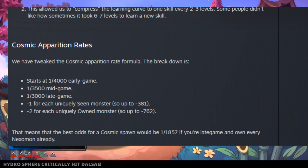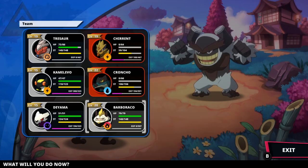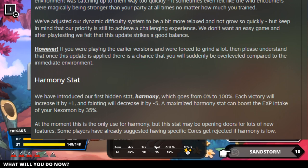With the cosmic system, you start with a 1 in 4,000 chance, then mid-game you get a 1 in 3,500 chance, and end-game you'll have a 1 in 3,000 chance. These chances can be heightened further based on how many Nexomon you've either seen or own — it increases the chances by 1 for every seen Nexomon and 2 for every owned Nexomon. So for example, if you've seen 50 Nexomon and owned 0, the chances would decrease from 1 in 3,000 to 1 in 2,950.